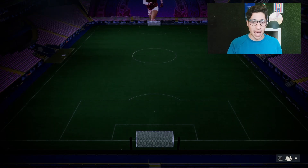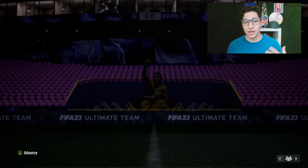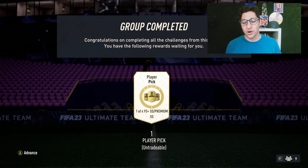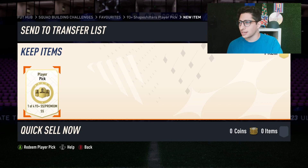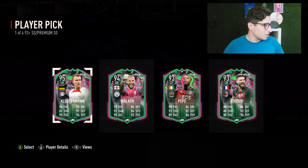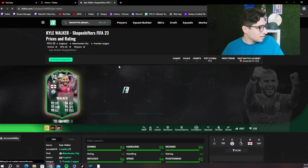Let's dive into this thing - rip this bad boy for you. I pre-crafted so you don't have to watch me build an SBC. This is my 93 Plus Shapeshifters Player Pick. If you open this, let me know in the comments who you got as your best player. I really want Pogba - I'm a big Juventus supporter, so that would be my number one choice. I cannot remember any cards from this promo. Oh - I think Klosterman might be considered a W. He's double the price of the SBC. What about Kyle Walker? Walker went through too.